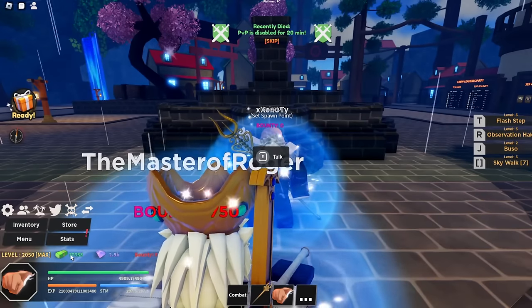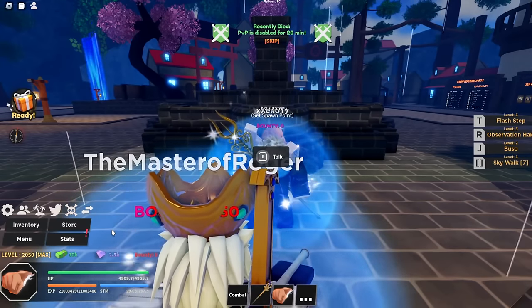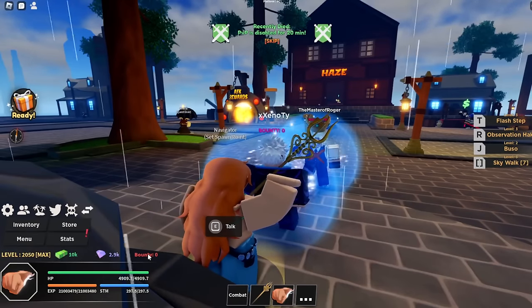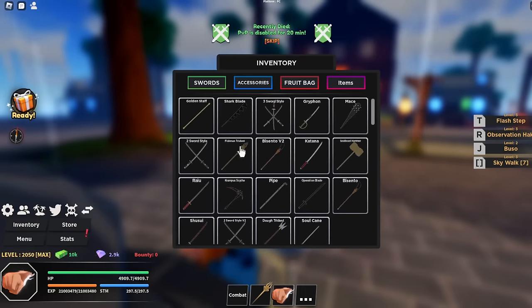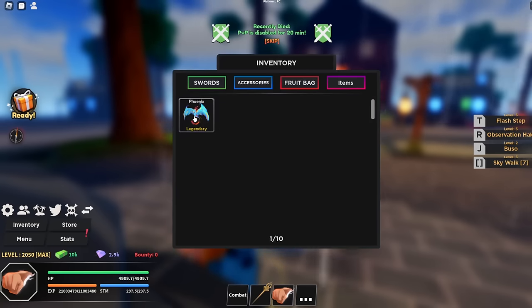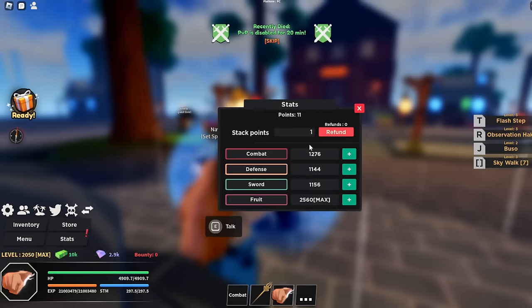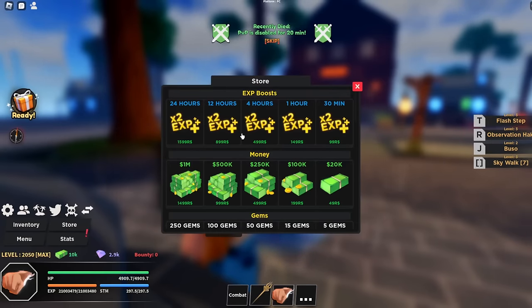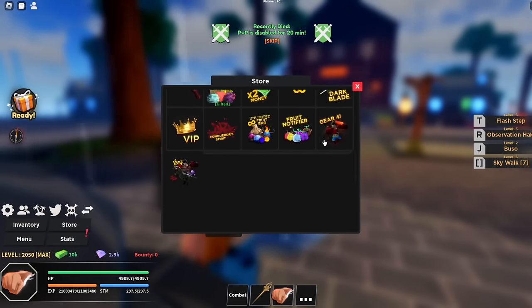You have your level, your cash which you earn from doing quests, regular bandit beating, and gyms, which are very important. You can get gyms from logging in, defeating bosses, and other activities — you can even buy them. Bounty is earned from killing players. Under that are your stats. Your inventory holds swords from drops or purchases, accessories, and your fruit bag where you can store fruits you find or get from spinning. Then you have your stats: combat, defense, sword, and fruit. The store shows all the game passes including XP boost, money, gyms, custom color Haki, coffin boat, and 50% drop rate.